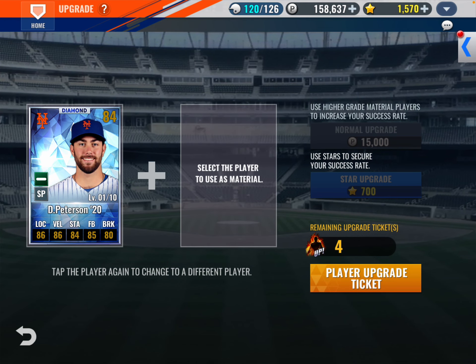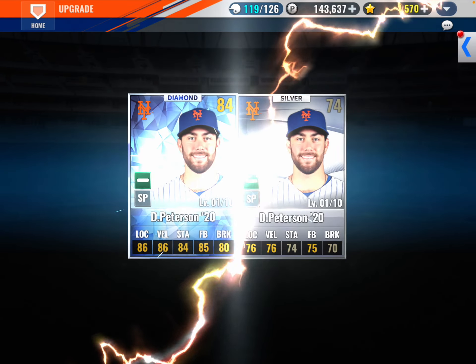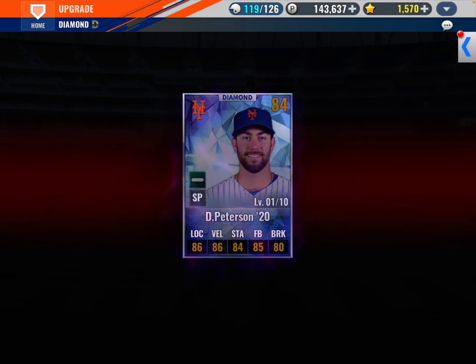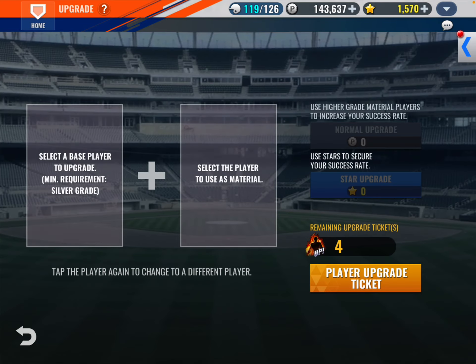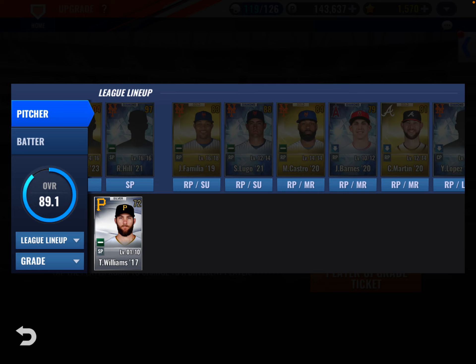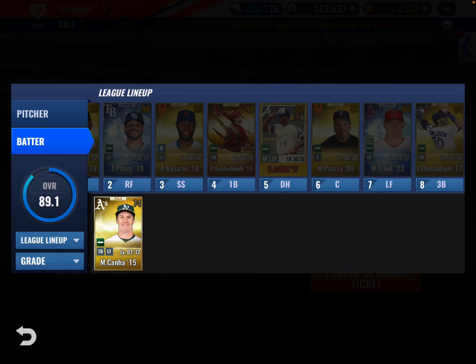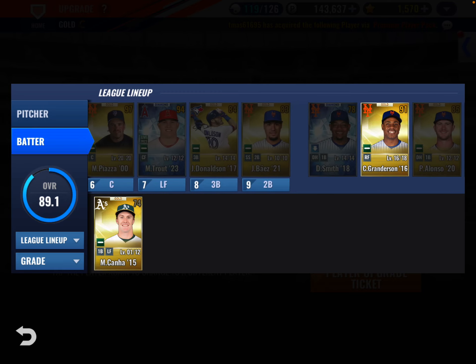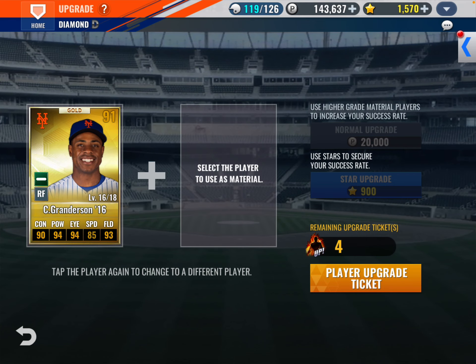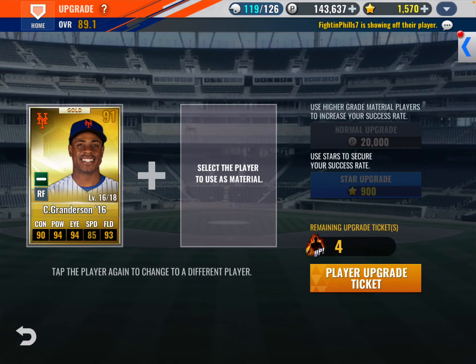This Peterson guy — I'm definitely gonna have to mess around with the lineup here. I don't know who the T. Williams guy is, I don't need him. Now here's the thing — I got this Granderson here, he's a 91 overall, and I have his 2015 diamond Mets player. So I'm gonna hold off on that and do some research.